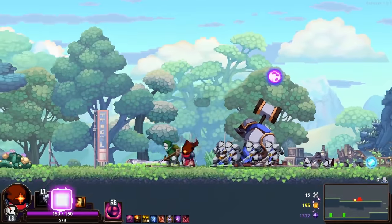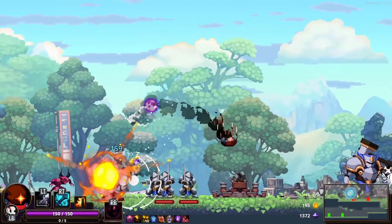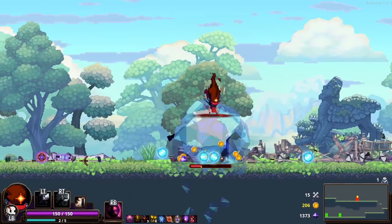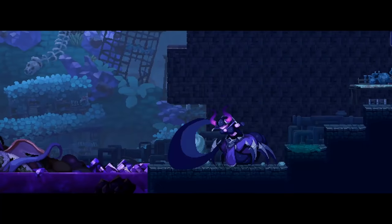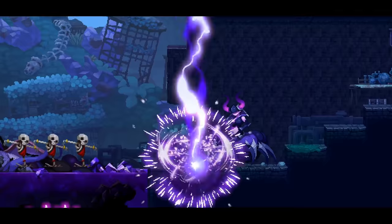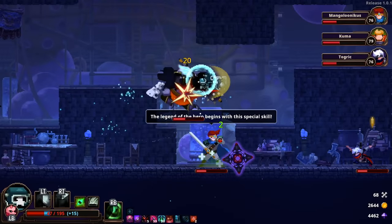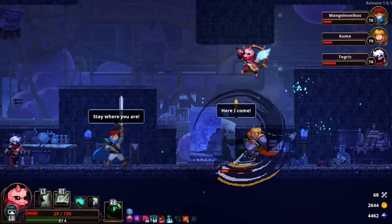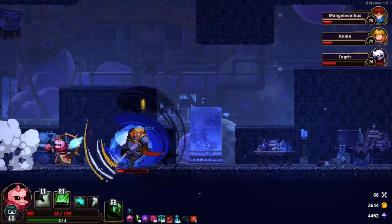As with all roguelike games, the key to getting better at Skull is in both learning the enemy types and bosses you might face in any given area of a randomized run, as well as permanently upgrading your character's base stats and gaining perks that make you a bit stronger with each attempt. But where Skull truly shines is in how its head-swapping idea manages to keep its grind sustainably fun even after dozens of hours of failure.